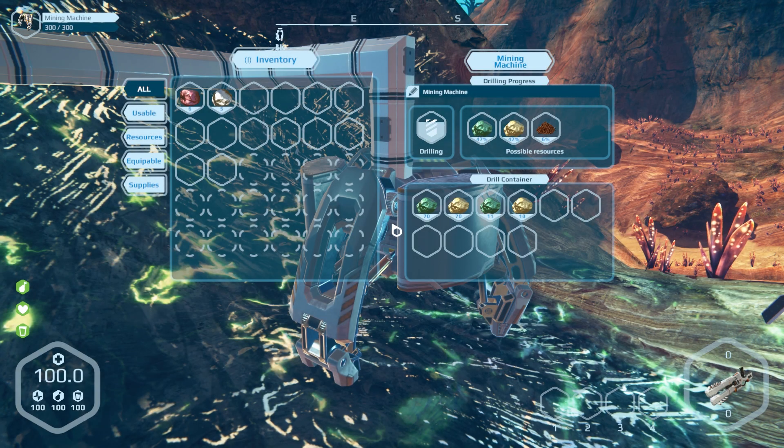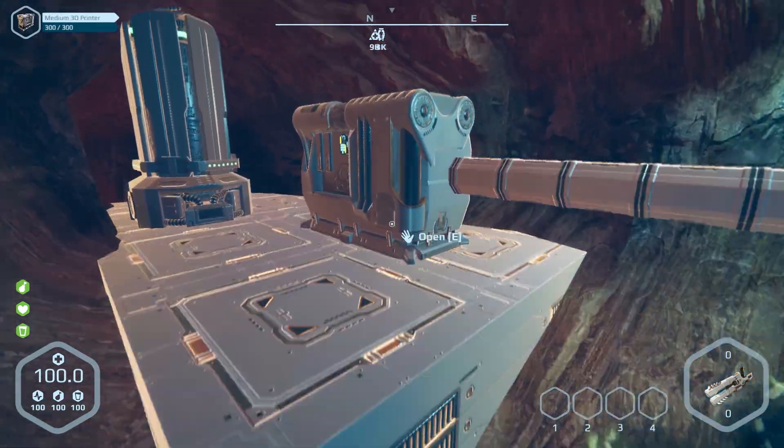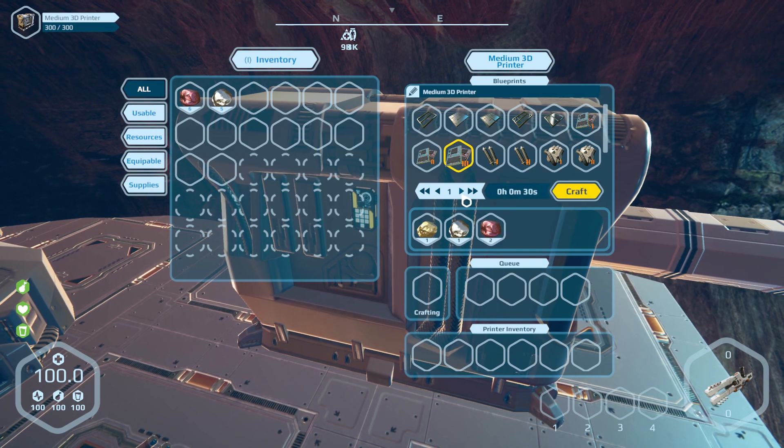This block can also be connected with other blocks through conveyors. With the upcoming semi-automated 3D printers next week, this marks the coming of factories and production lines that create all the necessary items for you automatically.